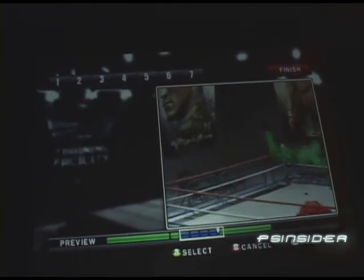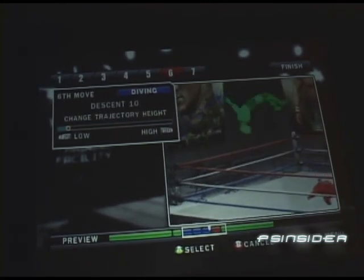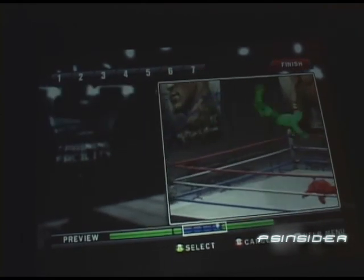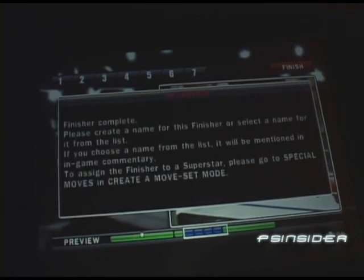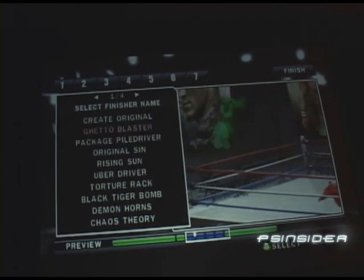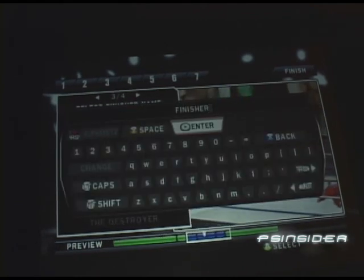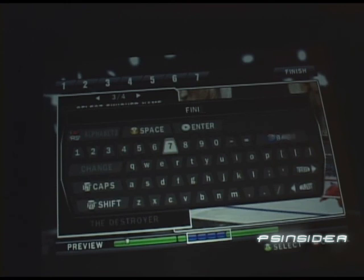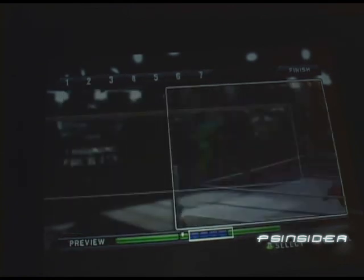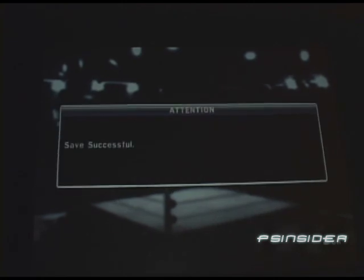We see some pretty crazy moves in this mode — we're barely scratching the surface with the amount of animations and options available. It gets pretty crazy, and you can imagine our fans are going to go nuts for this online. You can also select a name for your finisher and the commentators will call it out during the match, which is very cool. Or you can type in your own original name and that name will be used throughout the game in the menus.